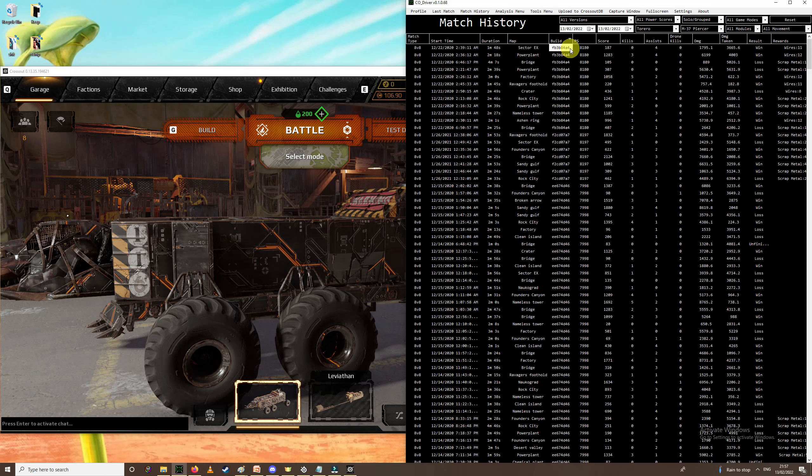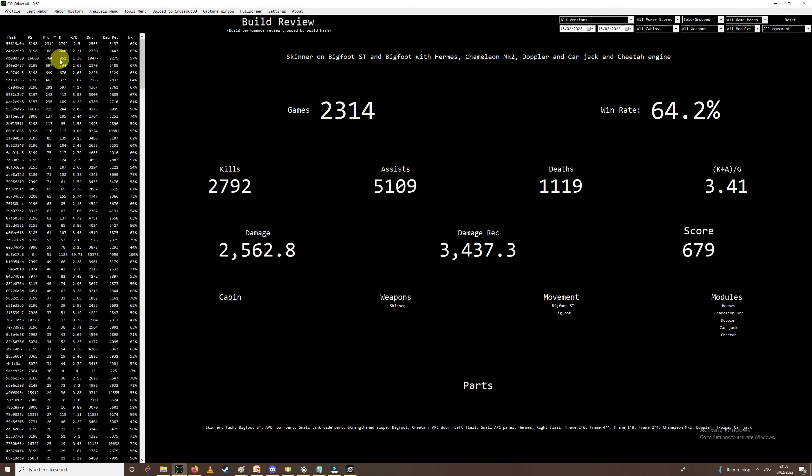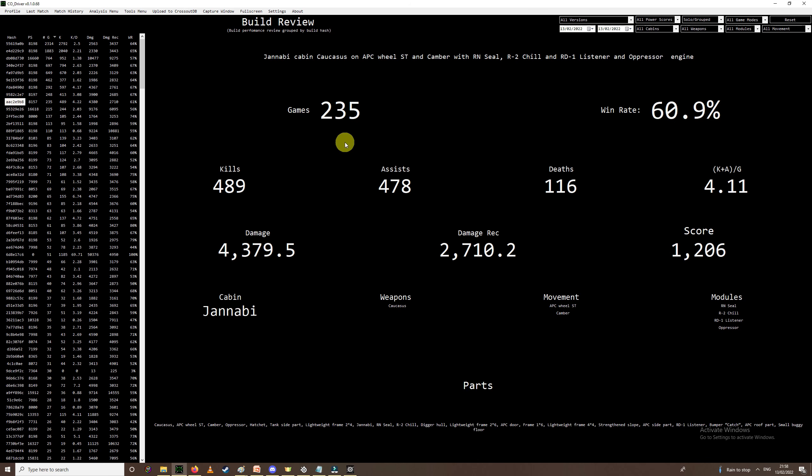What you can do with the build hash is take that number — for example, AAC2 E9B8 is my Caucus build with Janabi — and go to the Analysis menu, then Build Performance Review. As you can see here, this is the total stats for that one particular build. Now this is only for this one build — if you move one piece of armor it's a new build hash and it'll change. So if you want an overview of every time you've used Janabi on Caucus, it would be better to do it via the Profile screen or via the Search menu — you could narrow it down to Janabi with Caucus.